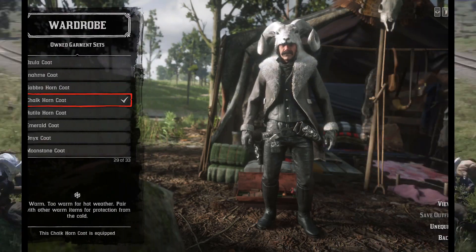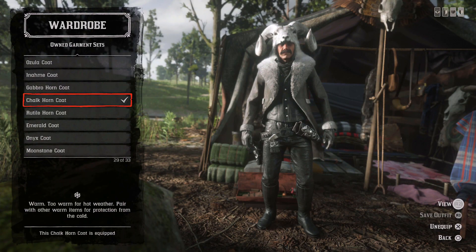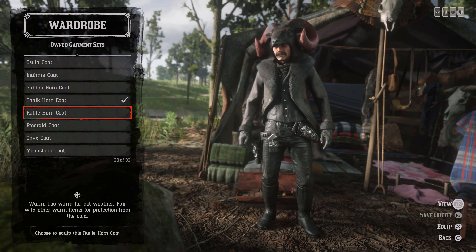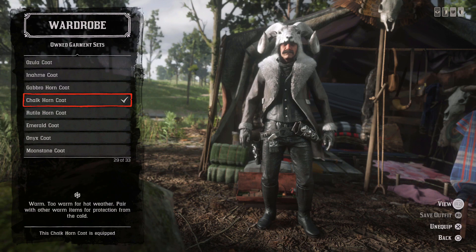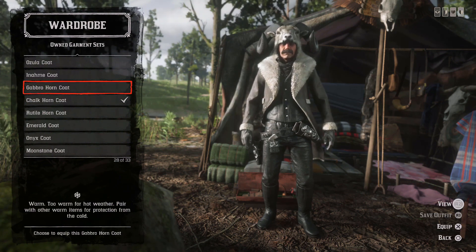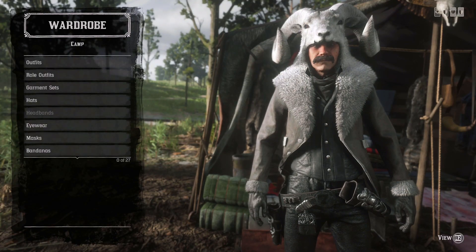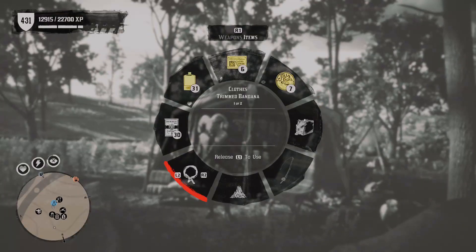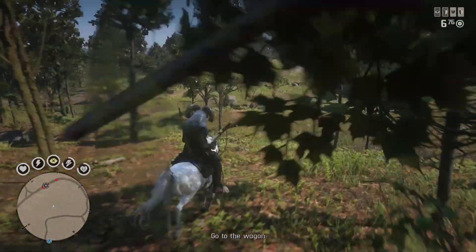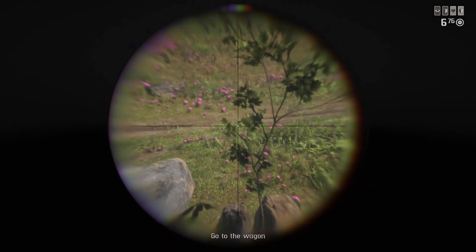There are three in total. One of them is a Harriet legendary sighting mission, so go ahead and accept that one from her. The other two are free roam legendary animals. I have a guide on my channel showing how to hunt legendary free roam animals, so go ahead and take a look at that if you need a resource in order to find where these animals spawn.